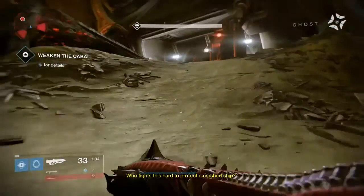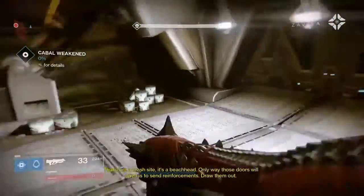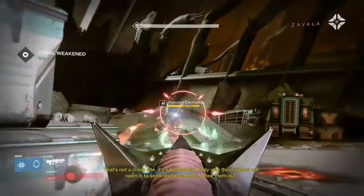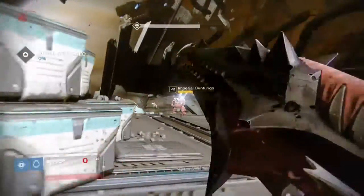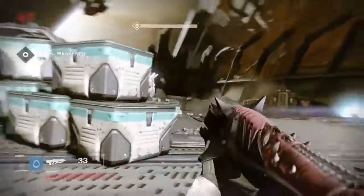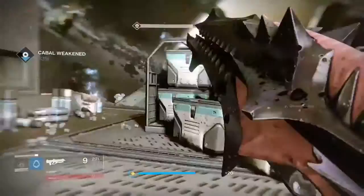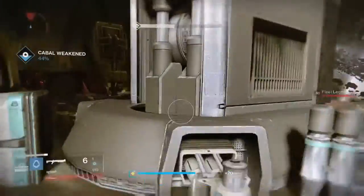You'll want to weaken the Cabal as it says right there. All you're doing is just killing some Cabal. You'll see it go up by percentage, just like one of those kill enemies patrol missions when you're on patrol. I just went up to 33% there — just kill a bunch of them and you'll see the door behind you start to open up.